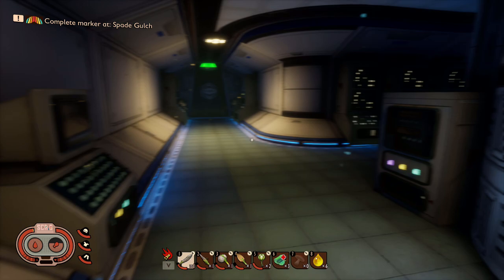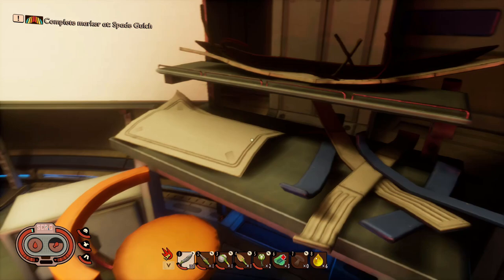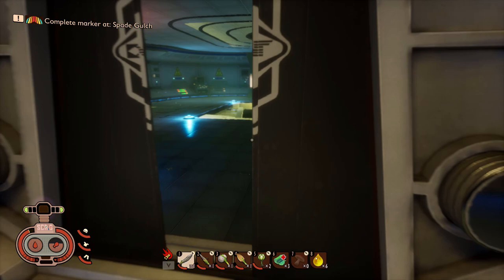Oh it's a bed - haha, that's so cool! I like that. So many new funky things. That's the main entrance again, we don't want to go in there. What is that? It looks sciencey - science stuff. More science stuff.